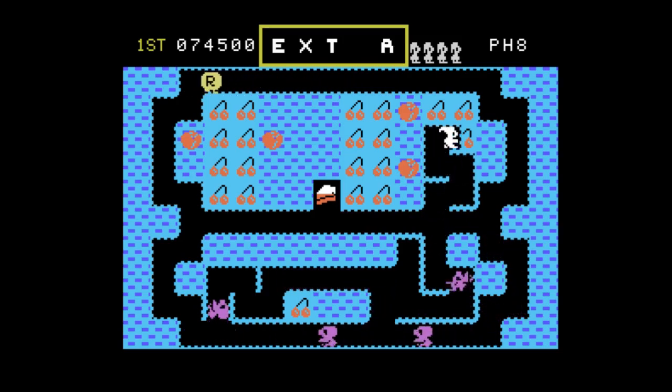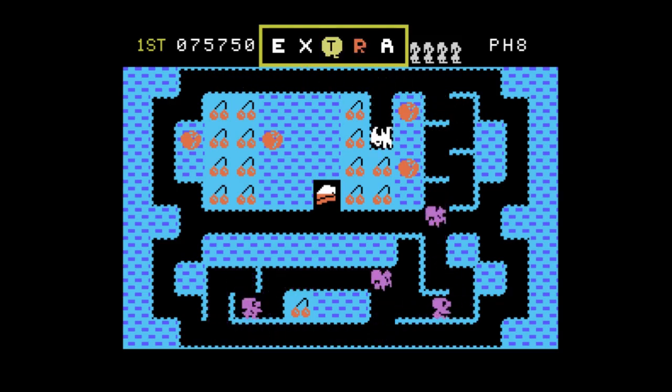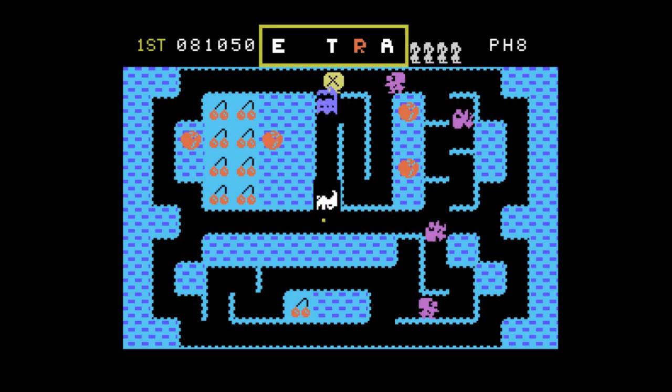Now Mr. R is out — I'm going to go get him, and I'll turn red. Now, if you get the food when the guy is red, the purple monsters freeze for a few seconds.